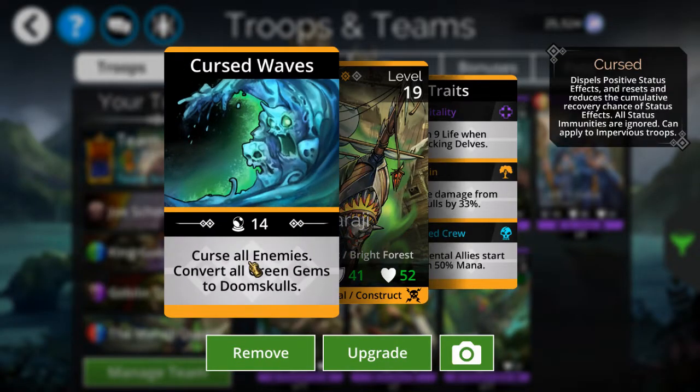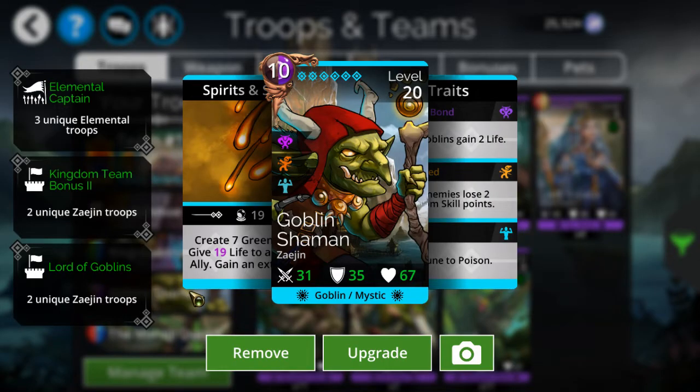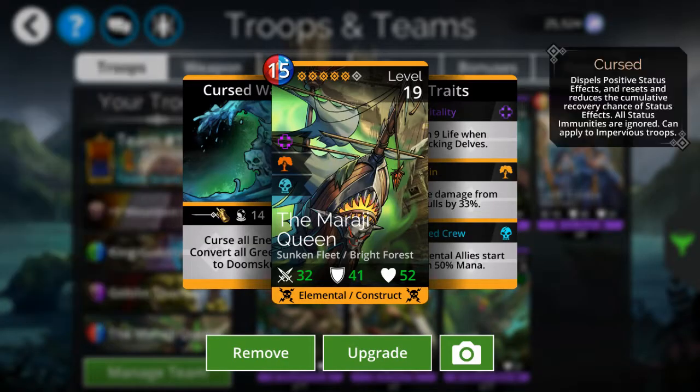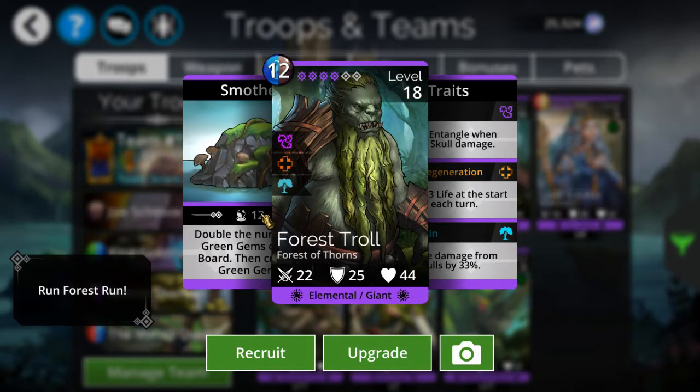That combos very well with Mirage Queen's curse all enemies ability - it removes all immunities and makes debuffs permanent for all intents and purposes. Forest Troll has a real problem with this ability because after I use it, he basically becomes completely useless until I can get a whole bunch of green gems on the board again. He just becomes dead weight afterwards.